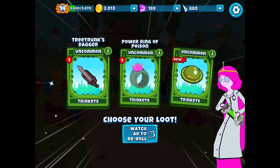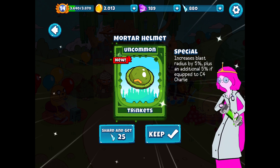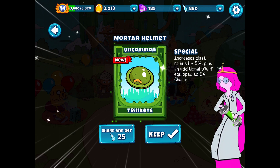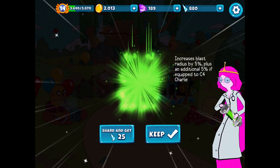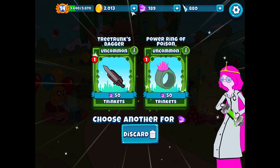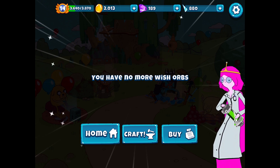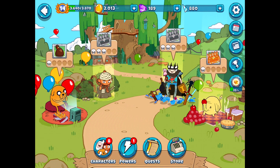We do get something new - it's an uncommon trinket, a mortar helmet. Increases blast radius by 5%, plus an initial 5% if equipped to C4 Charlie. Might as well take it - just getting new stuff is really what I'm focused on at the moment. I don't need either of the others since I already have one of them. All right, we'll go home. Good, good stuff.